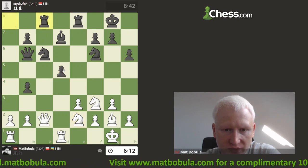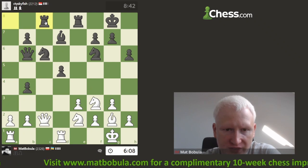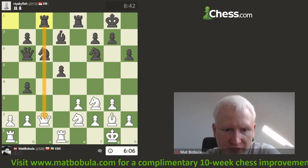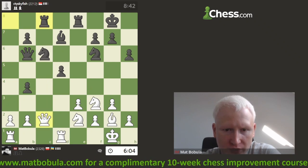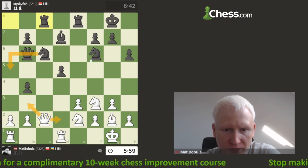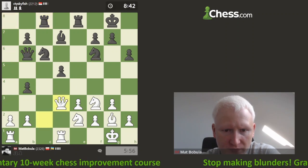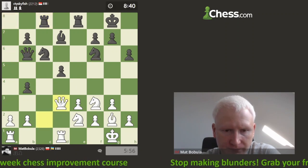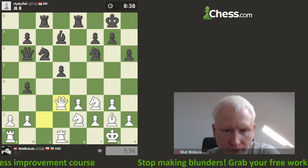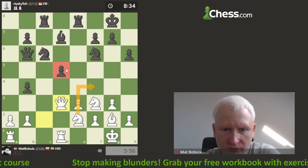I just want to slowly bring more pressure over that pawn. Of course I see there's an x-ray — I have to move my queen. I don't want to go here because knight a5; I don't want to go to d2 because of knight e4. So maybe here — that's my plan.